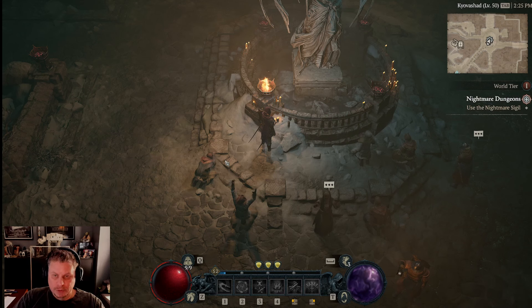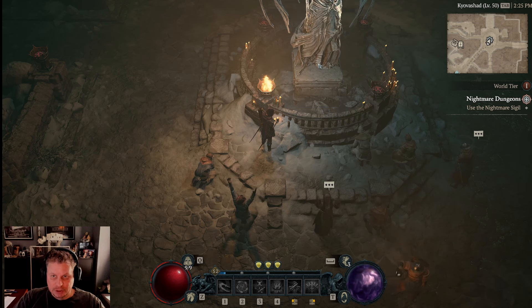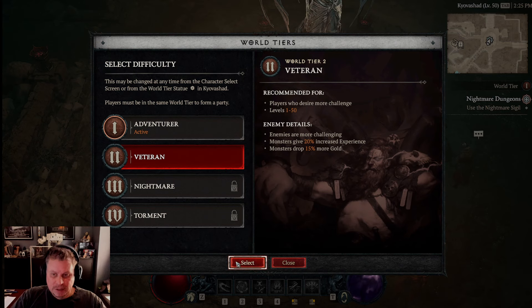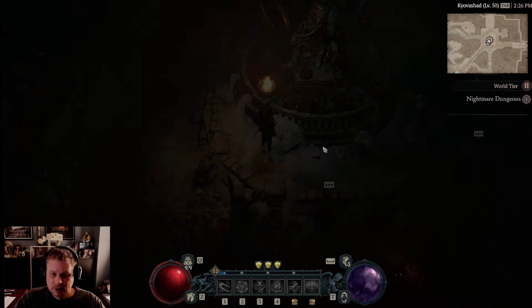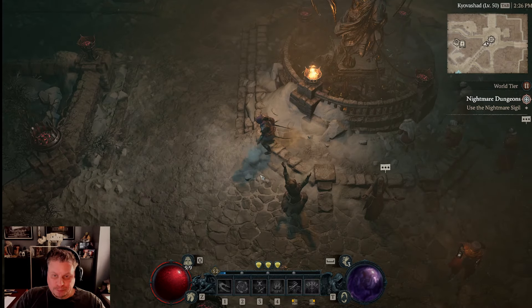You can raise the world tier difficulty level at the character selection screen or at this statue. On tier two, monsters are more challenging but you get 20% more XP and 15% more gold. That's not worth it in the initial leveling-up phase when you're trying to finish the main campaign. Once you finish the main campaign, turn it up to world tier two.